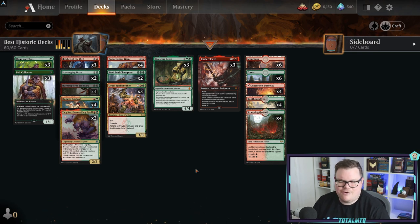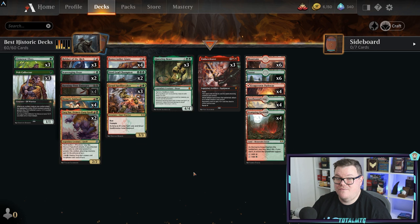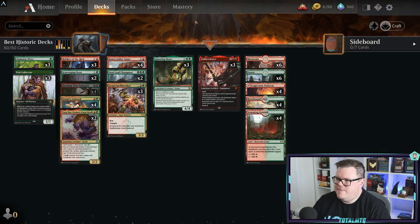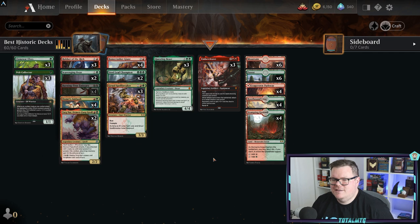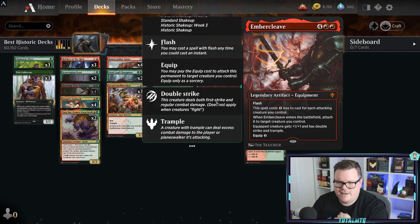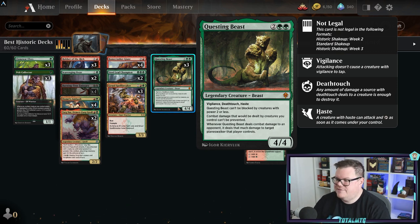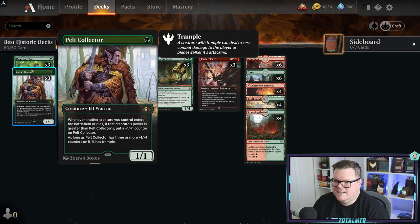You'll notice a theme with the best decks in Historic - this next one is another aggro deck. It's Gruul Aggro, where the creatures are slightly bigger. It runs 29 creatures and seven non-creature spells. If you play Standard you'll know a lot of these cards from Throne of Eldraine - Embercleave is in here, a great card, and Questing Beast: vigilance, deathtouch, haste - one of the best green creatures from recent Standard.